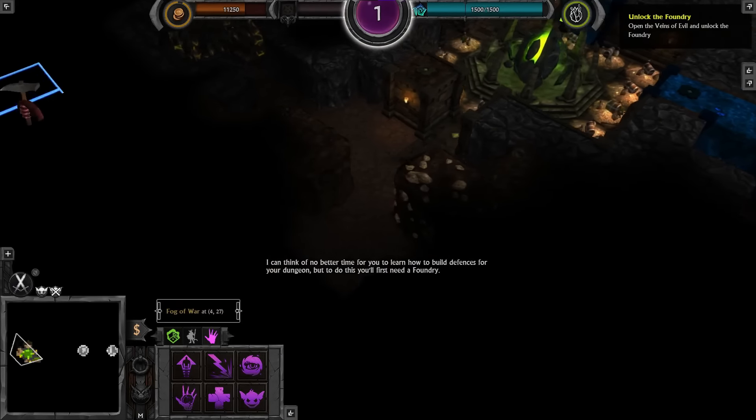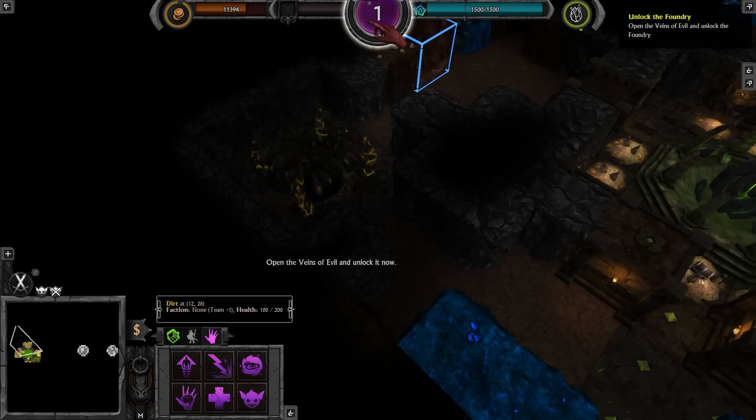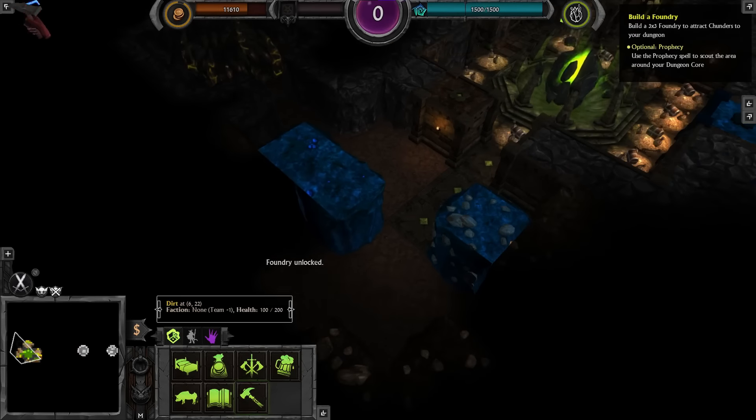To do this, you first need a foundry. Open the veins of evil and unlock it now. There we are.